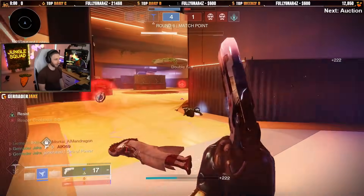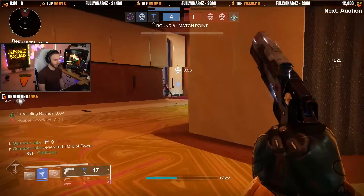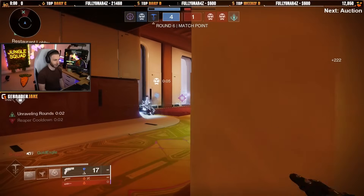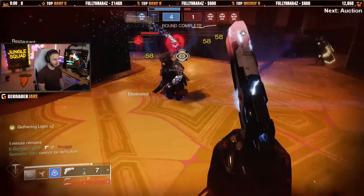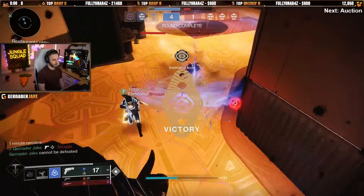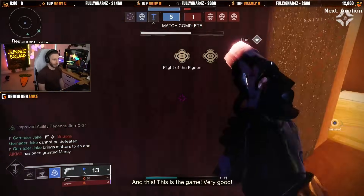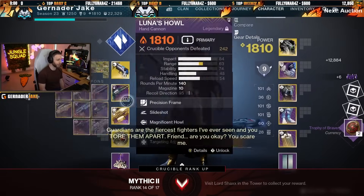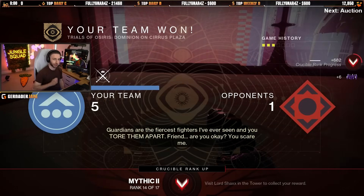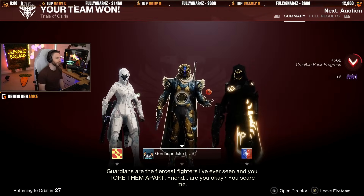We didn't need to consume that right there — we could have used the extra aim assist and stuff, but we don't need it. Grenade back, boom, got him. Game four — we'll go to the next weapon. Game four of this card where I'm showing off weapons I think are going to be very good for PvP in the Final Shape.